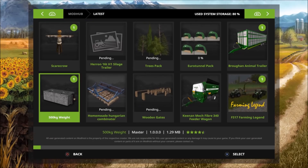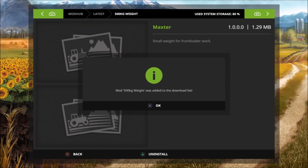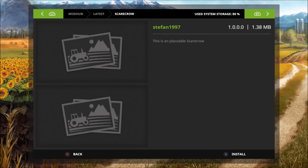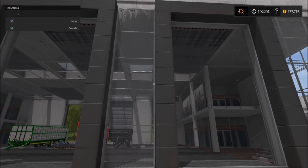We also have the 500-kilogram weight by Maxster — a small weight for front loader work — and a Scarecrow by Stefan1997, which is just a placeable scarecrow. Okay, now I'll be showing these off in a map.